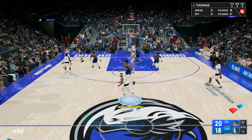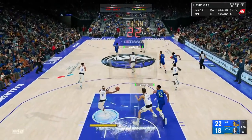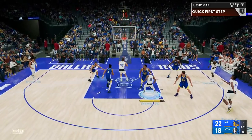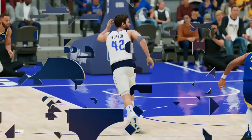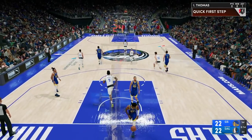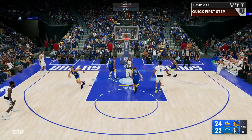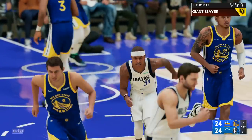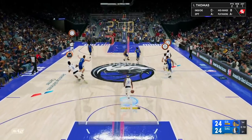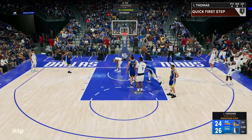Good contest gets the stop. Kleba sets the screen, Isaiah Thomas drives — first assist for IT, he's a good playmaker. Come here, Moses Brown, good screen — the three's not there but Moses rolls on the switch. IT driving aggressively with another screen from Moses, gets the finger roll finish at the rim. He gets a basket. Curry cuts and IT gets a steal — Isaiah Thomas out here playing defense too.